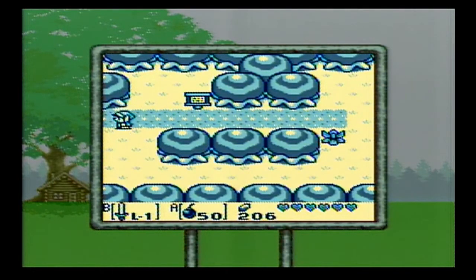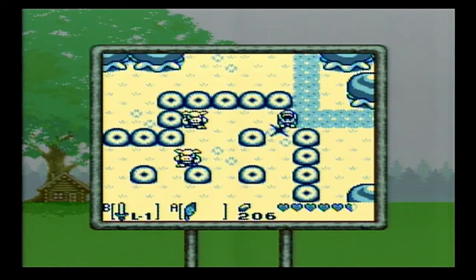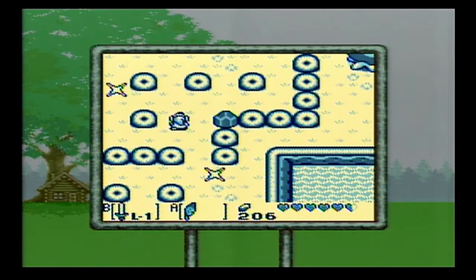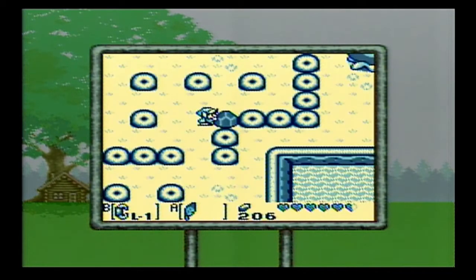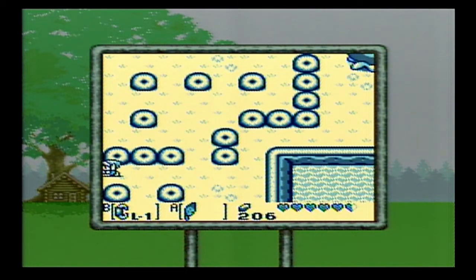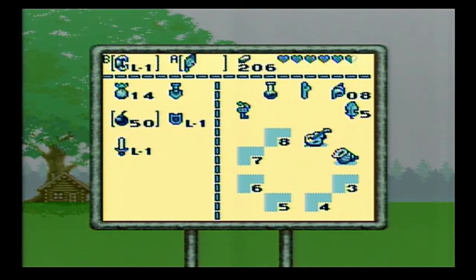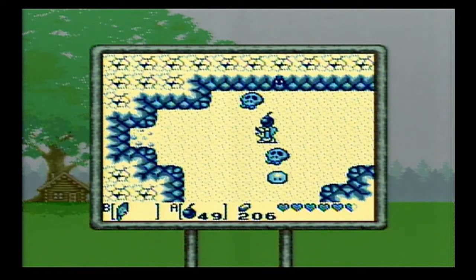Animal Village and Martha's Bay — we'll be going to both of them later on. Martha's Bay is where Dungeon 5 is. So we've seen where Dungeon 4 is, and now we know where Dungeon 5 is. Let's get our Power Bracelet and pick up this suspicious-looking rock — we get secret seashell number 8. I'm going to head through this cave because we want to get secret seashells 9 and 10, so we can head back to the Seashell Mansion and get another reward.